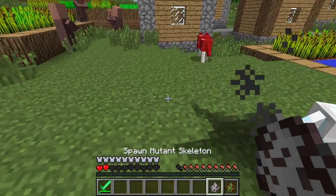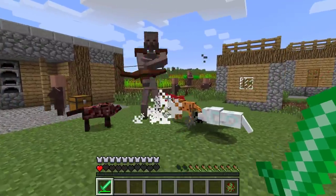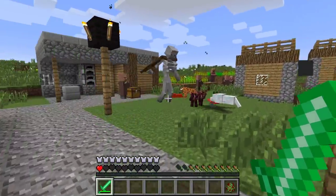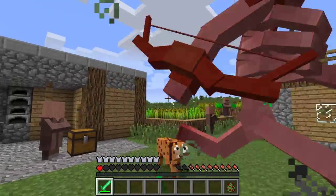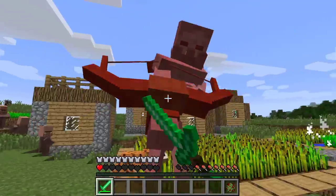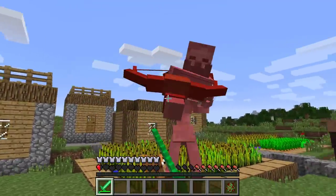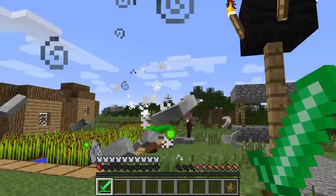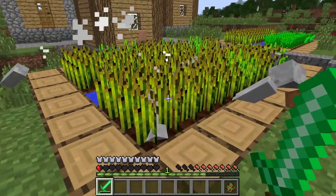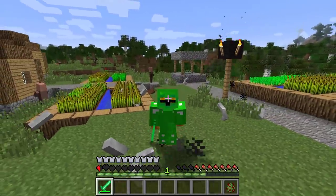Let me go ahead and do the mutant skeleton — get him, guys! We've just seen one of our wolves get destroyed, and two more. We can't let this continue. Let's fight him as fast as we can. The only one we've got left is our cookie wolf, which is not the strongest. Let's try and fight this monster. And I think we've just lost all of our wolves. Now we've got to start afresh.